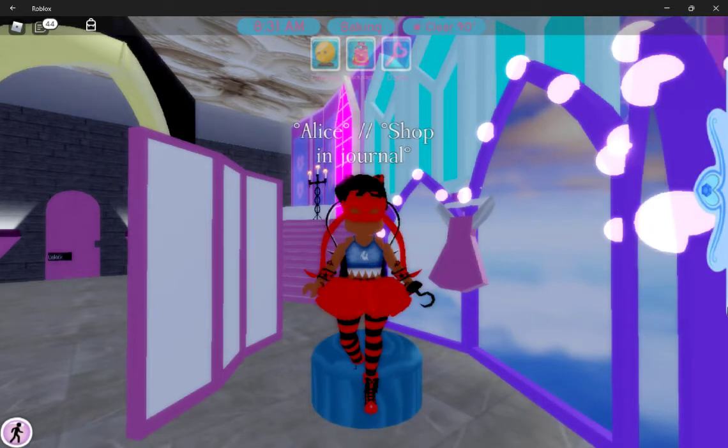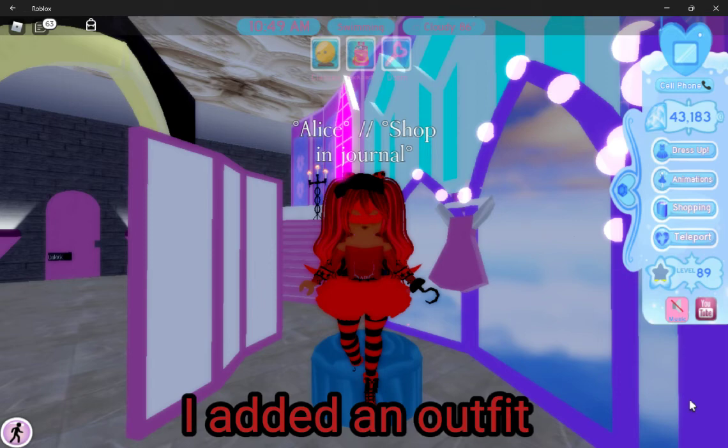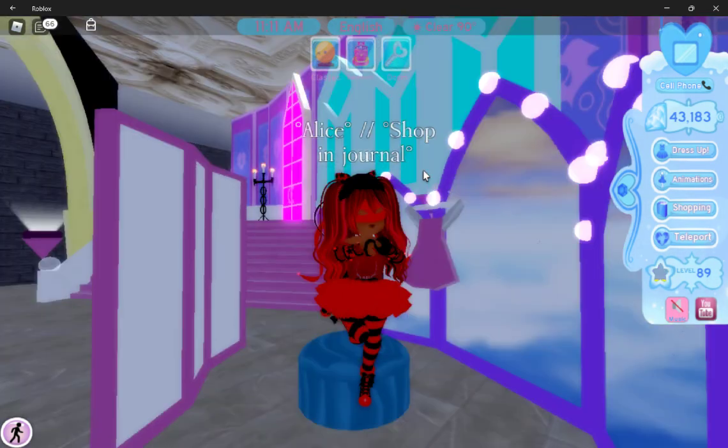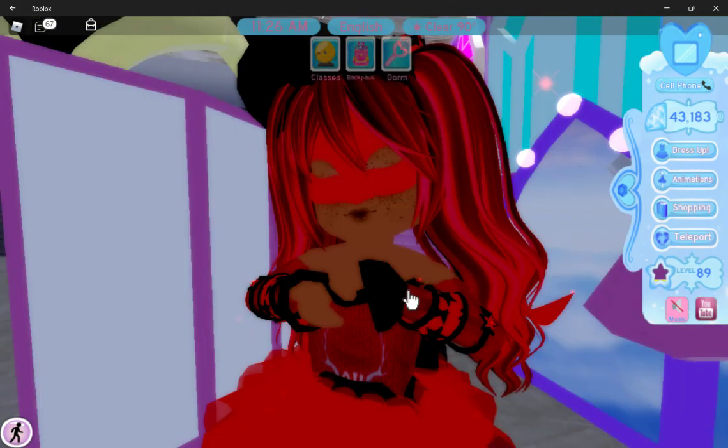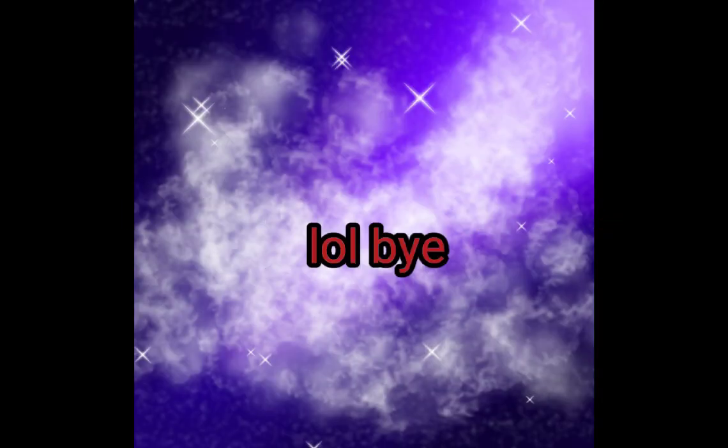Then you're gonna wear accessories that you hate the most — here's my three: this, this, and that. Put on any sleeves, or if you have gloves put them on, or if you don't have any sleeves or gloves you don't gotta worry about it. Then wear any hair you want, or any face you want — oh, and also any hair color. Once you're done trying to make the outfit look cute, show me your outfits! Here's mine. If only I could have worn a corset, lol. Bye bye!